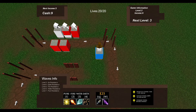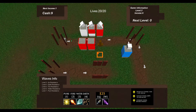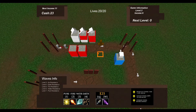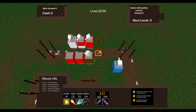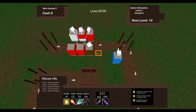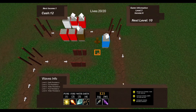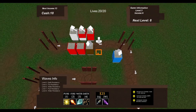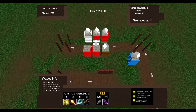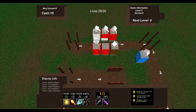I also made a damage and resistance system based upon the elements. Earth is brown, fire is red, water is blue, light is white, and normal is grey. The towers have damage based on this system, and each wave of minions is color-coded with these five colors. If a red fire minion were attacked by a blue water tower, it would deal extra damage. If you think of the system as an expanded rock-paper-scissors, you get the idea.